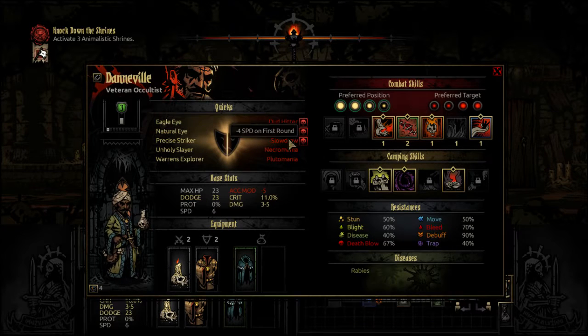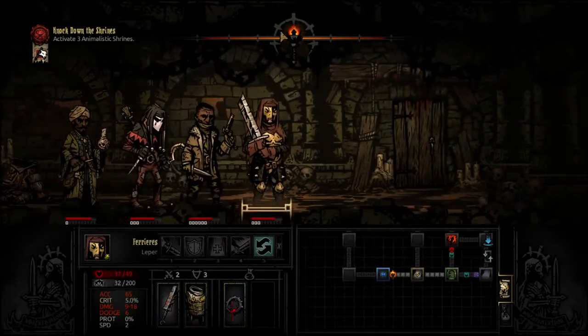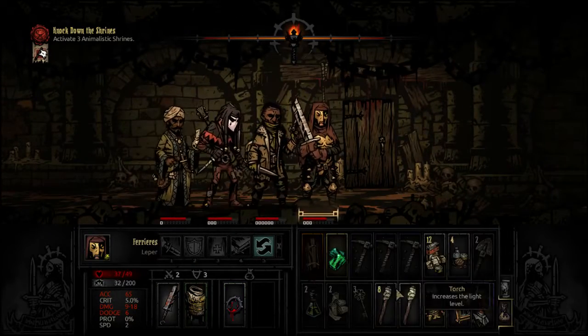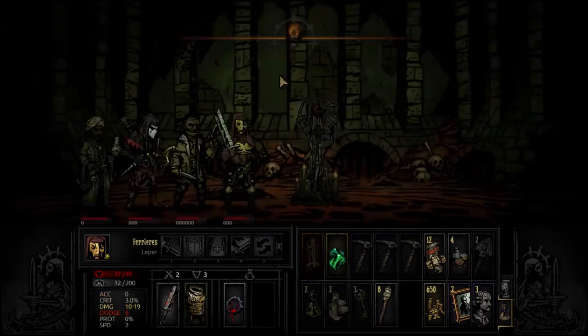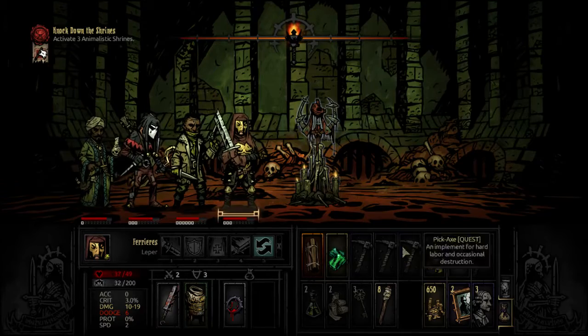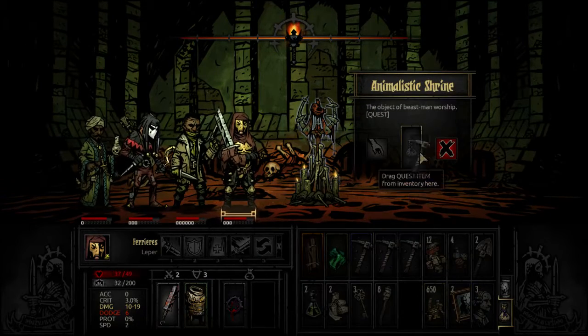This character has mania, dud hitter, faithless, slow draw, manic, plutomania. We're going to strike up another one of these torches — I don't like letting torchlight get too low, or else it gets really bad. You get a lot of stress and whatnot.